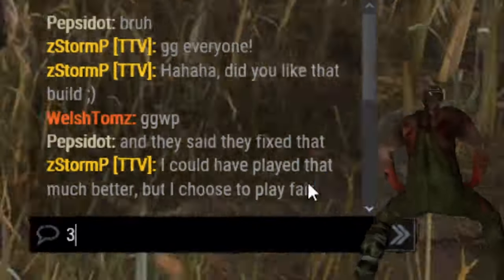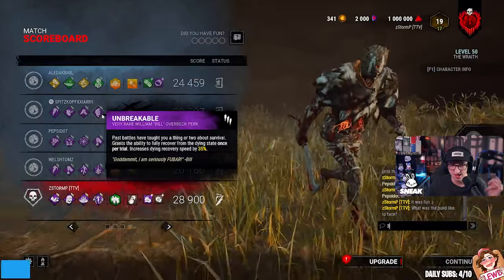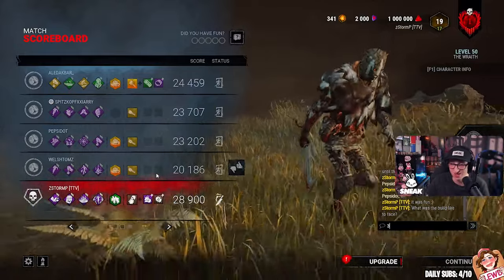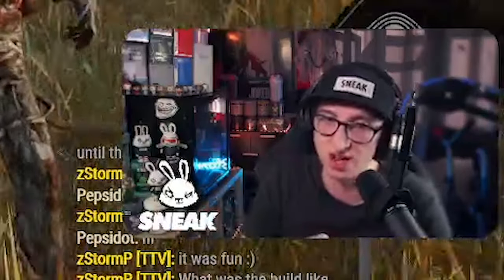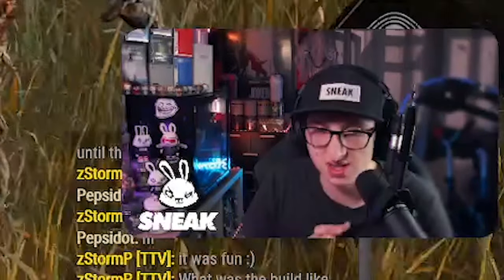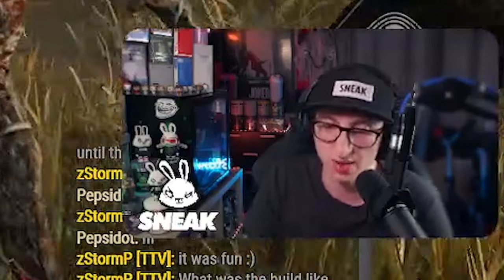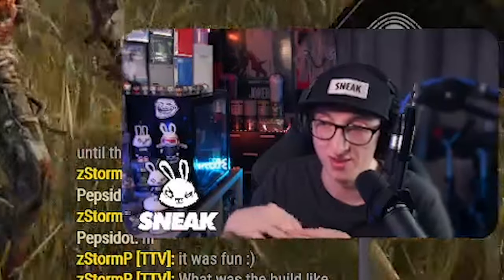Looking at their build: they had Borrowed Time, Windows, Lithe, and Inner Healing. They brought a Beamer, Deadhard, Adrenaline, DS, and Unbreakable. Another had a Beamer, Breakout, Exponential, Sacred Healing, and Borrowed Time. Another Beamer with Deadhard, Borrowed Time, Wiggle of Error, and Desperate Measures. With the map being like that you can switch the game around — there was always one person on a gen whilst the others were just memeing around for clips. Once you figure out the build you can just pre-drop pallets, especially on that map.